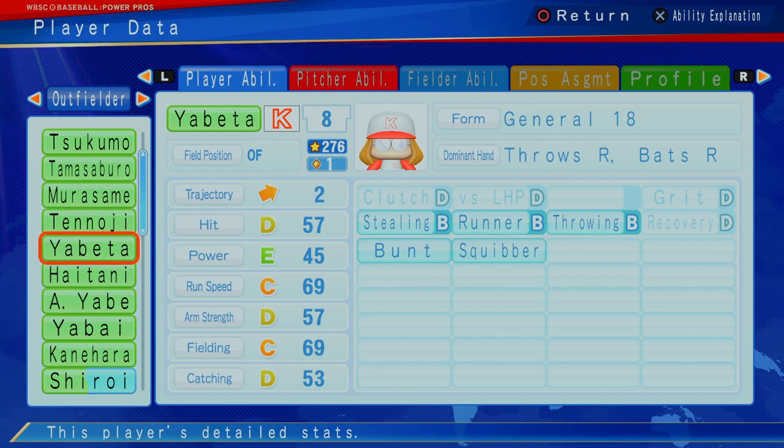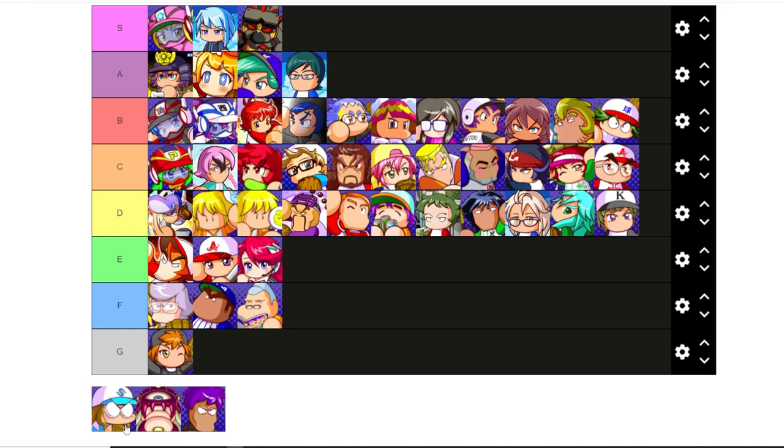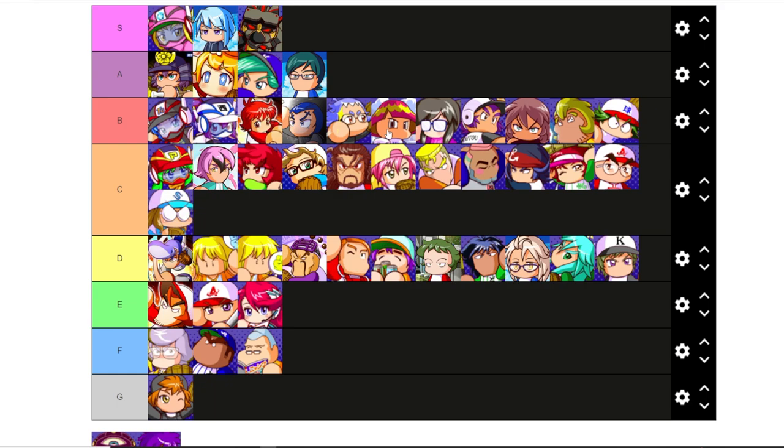Yabe'da — one cap, 276 stars. D hitting, E power, C run speed, D arm strength, C fielding, D catching. Good stealing, great runner, great throwing, a bunter and a squibber. A really good on-base, balanced type of player. At one star, probably not going to beat out Atsumori and Izayoi. But if you want a little bit faster, just a kind of better outfielder and you want to invest one point but not two, she's probably going to be on your list. Yabe'da alongside Yabe is going to be a C. I wouldn't say a B just yet — not in the pipeline of players you need to consider throwing on the squad, but not in the disregard pool either.